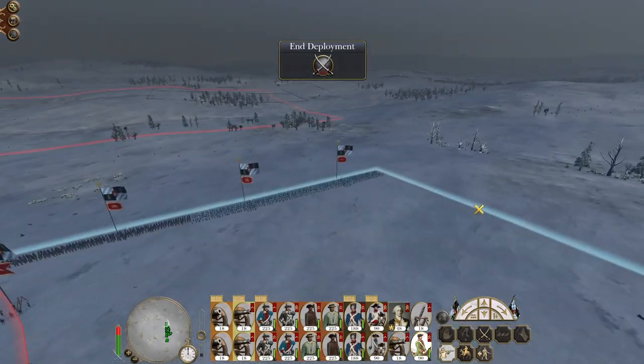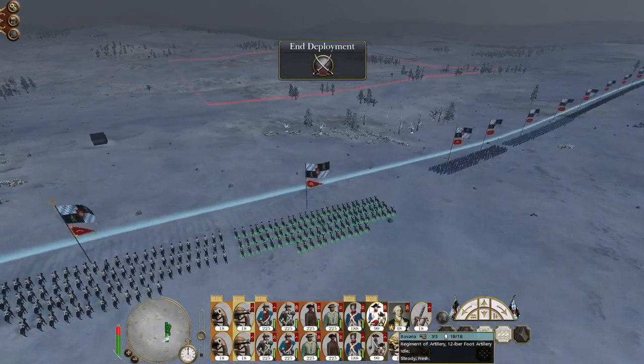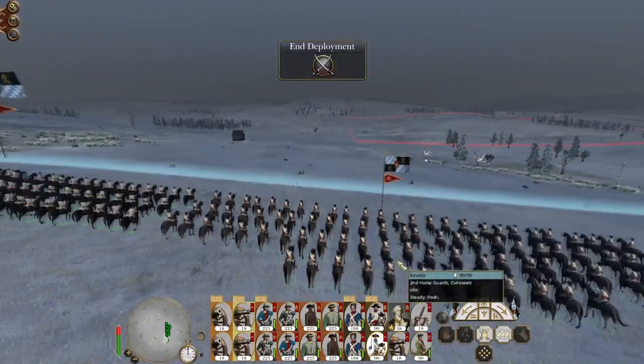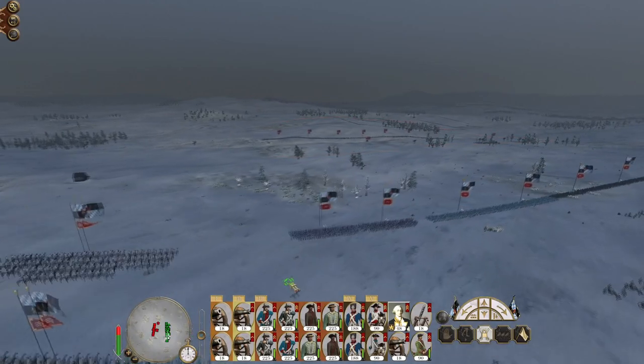I've got built Jaegers on the right, a skirmish cav general in the center. I've got my Cuirassier and my Cuirassier Regiment Taxis on the left — looking good. My general is pretty spiffy with his experience.